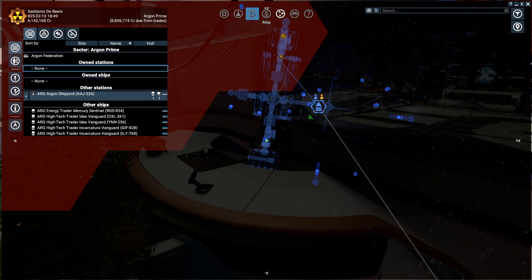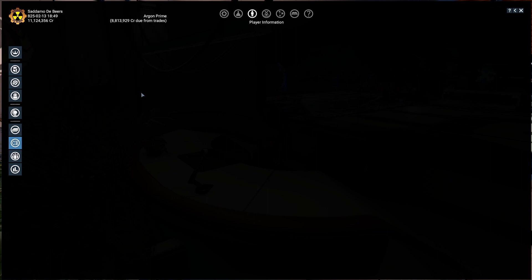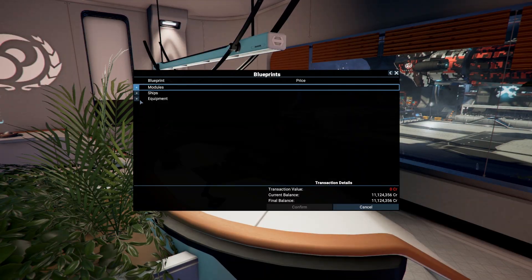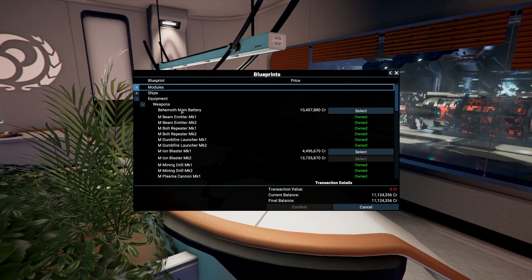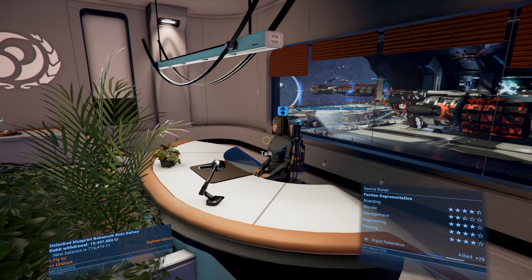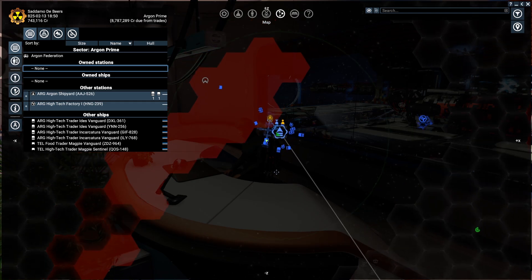I know what it is — I need another 10 million. Oh wait, maybe I do have the money — yeah, I do, perfect. So I need about 8 or 10 million more and I can buy the main guns for the destroyer. Let's take a look — equipment, weapons — yes, this is it: Behemoth main battery. Let's buy it, almost 60 million down the drain.